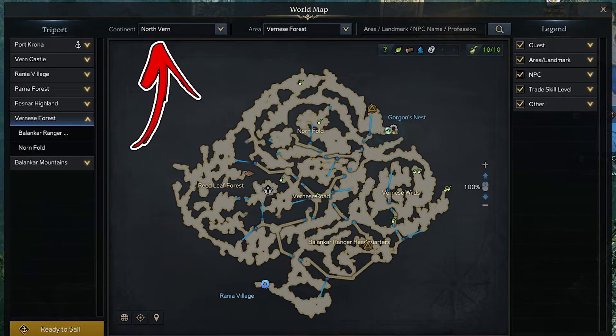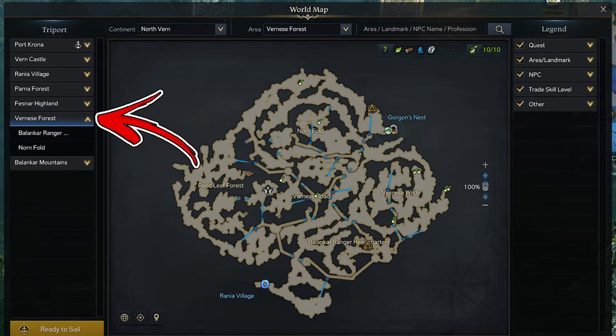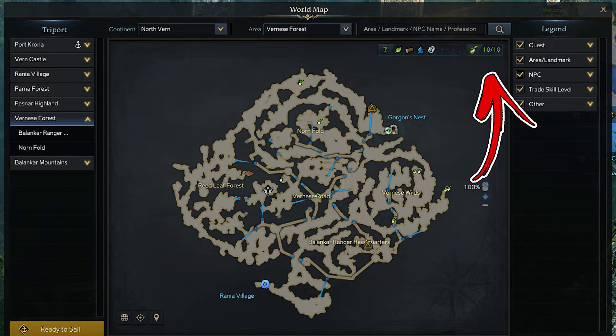In the North Verne continent you can find an area called Vernese Forest. Inside it you can find 10 Mokoko seeds.